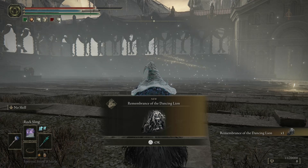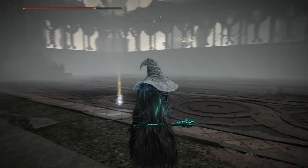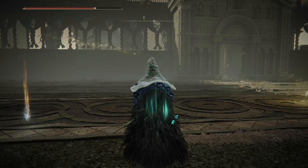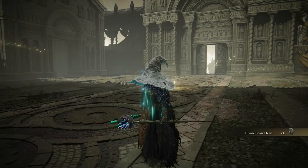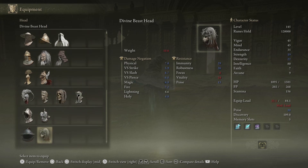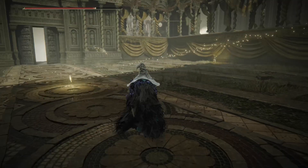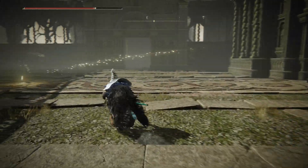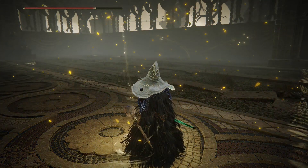Remembrance of the Dancing Lion! Mimic! Holy cow! Mimic, Lusat, Azur, and Rock Sling — and I don't think Mimic actually used Rock Sling one time. What in the world is this? Divine Beast Head. Is that equipment? Divine Beast Head — it's really friggin' heavy, but does it do anything? Holy Christ on a cracker. FromSoft, y'all really heard when everyone said the game is too friggin' easy, and y'all basically went okay, well, one to ten, we're gonna crank it to fifty. See you next day.